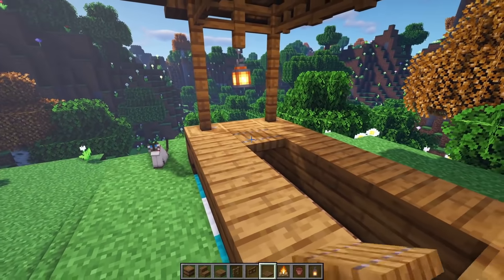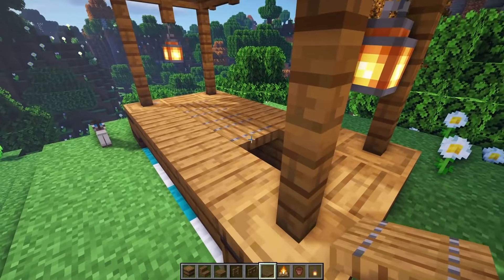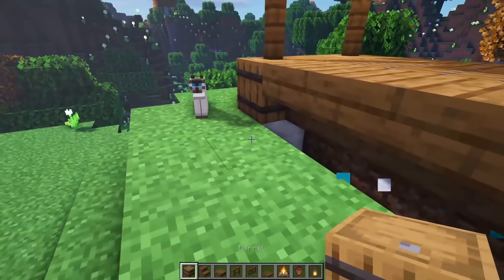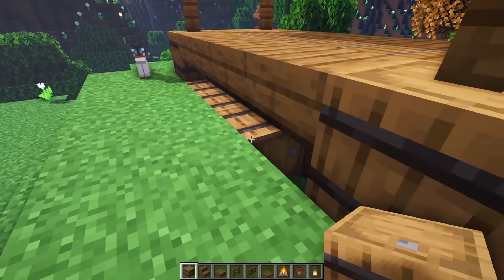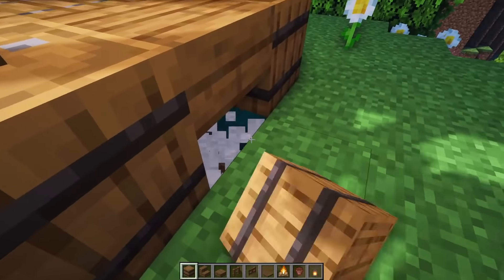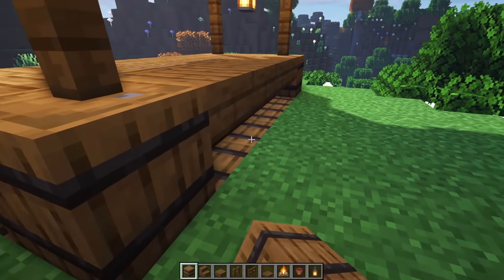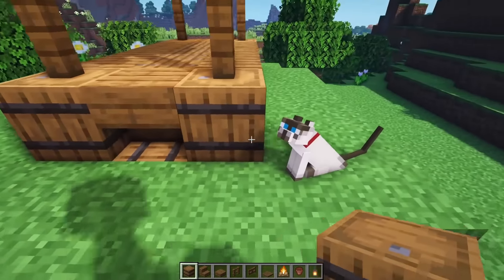Then let's grab our trapdoors and go down this direction — 1, 2, 3, and 4 right there. Underneath this little area, I'm going to put some barrels facing this direction like so. Also, we're going to put one here facing that direction. Repeat it over here on this side — 1, 2, 3, and 4 — and then one more on this side facing that direction like so.